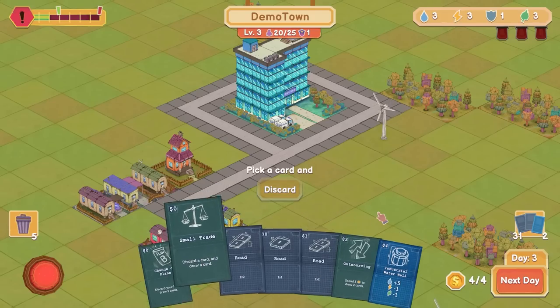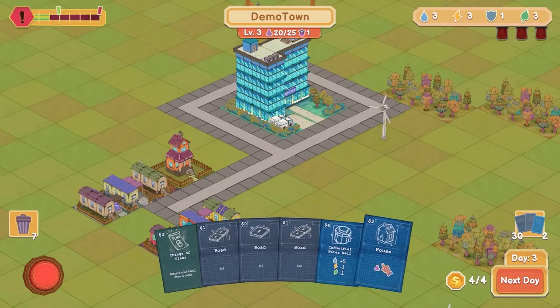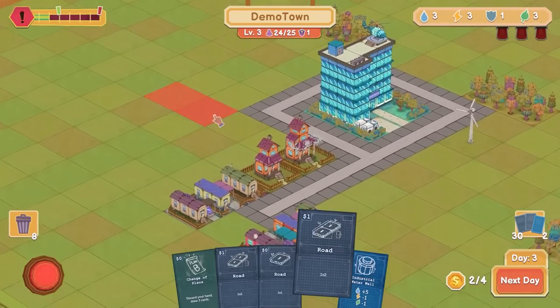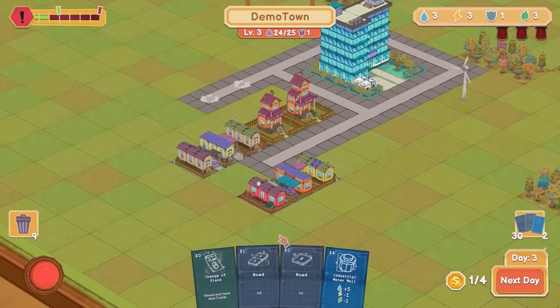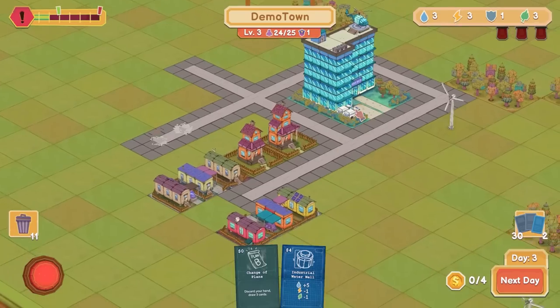What I might do is discard a card, get rid of that boy, and draw two more. Oh, that was only draw one more. Okay, another house doesn't put us into the good zone so let's build roads. I think we just want to keep building out there. Town's kind of taking shape.